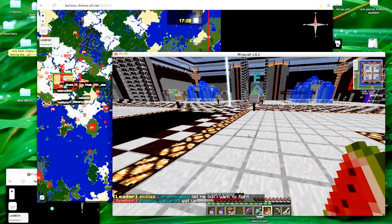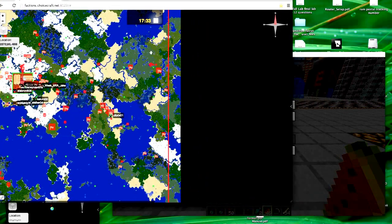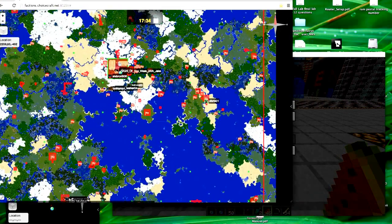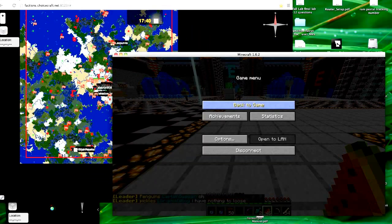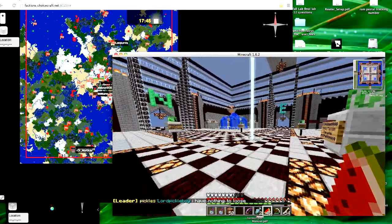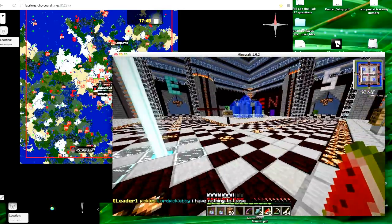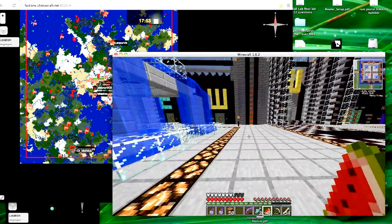I don't have a separate computer or device, so I just use live map in a partitioned window - one window for live map and one for Minecraft. Some other ways to use live map are to put it on a dual monitor system, where one shows Minecraft and the other shows live map. You can also put live map on a smartphone or on a tablet and view it that way.